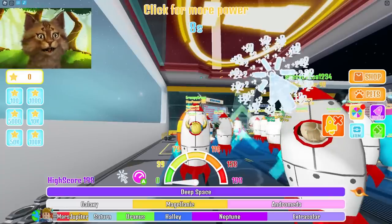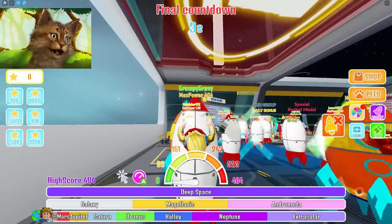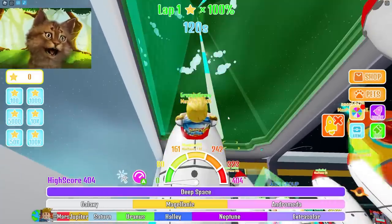The more clicks you get, the more power and more fuel you get in your rocket. So we gotta keep clicking. Look at my high score right now — I'm already at 400. Alright, 3, 2, 1, go!